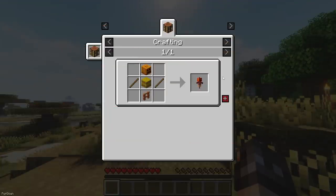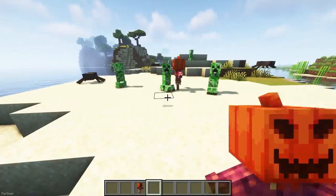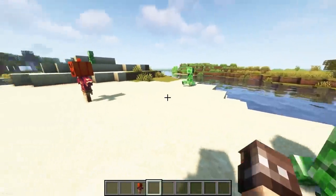A Mob Scarecrow can be crafted from 2 Sticks, a Fence, a Hay Bale and a Carved Pumpkin. When it's placed down, it will scare hostile mobs away within an 8 block radius, although you can increase this number with a command.